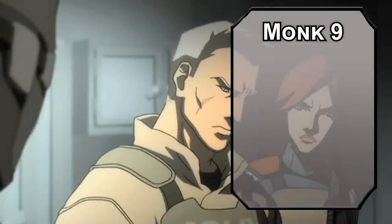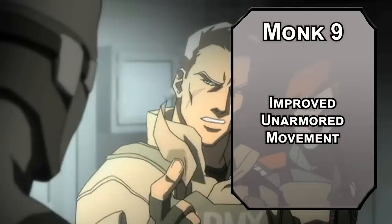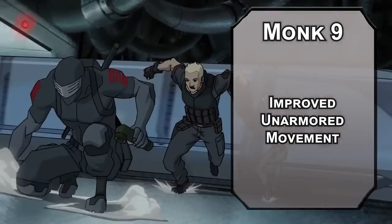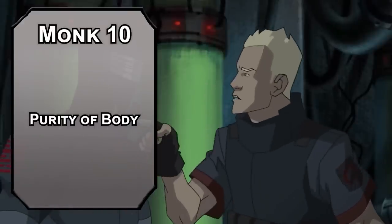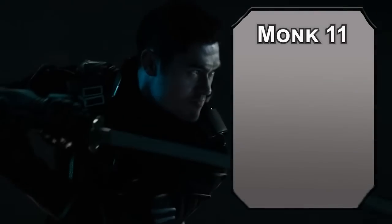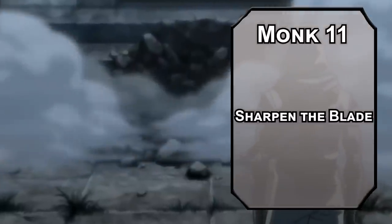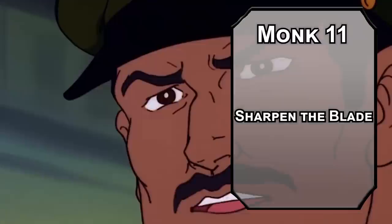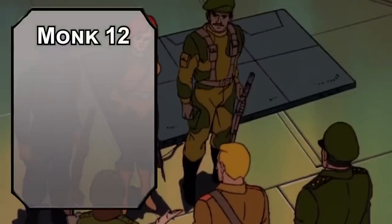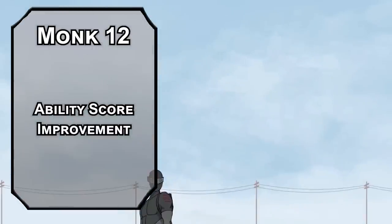Now we're going back to Monk — that way nothing will overlap. 9th level monks get Unarmored Movement Improvement, letting you move up walls and over water without falling in as long as you're not wearing armor, helping you get to rooftops so you can fall off of them without worrying because of Slow Fall. 10th level monks get Purity of Body, making you immune to poison and disease — it's amazing you didn't die when your face blew up, but even more amazing it didn't get infected. 11th level Kensei Monks get to deal more damage — Sharpen the Blade lets you add 1 to your weapon's attack and damage rolls by spending a ki point, and you can spend up to 3. Your monk die also bumps up to a d8, so your opening round crit will go to 2d8 from Deft Strike. Our capstone is 12th level Monk for one last Ability Score Improvement. We can't cap your Wisdom modifier, but we can get it a bit higher, making you harder and harder to hit.